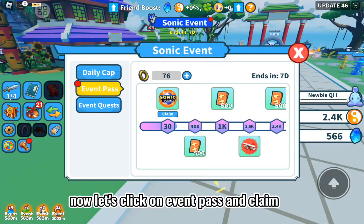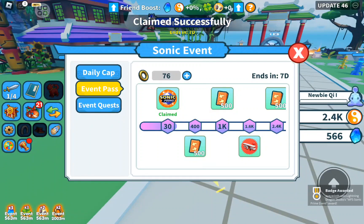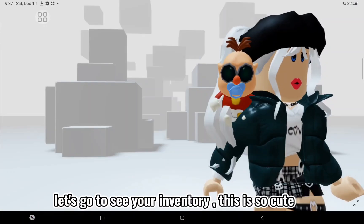Now let's click on Event Pass and Claim. Let's go see your inventory. This is so cute! We'll be right back.